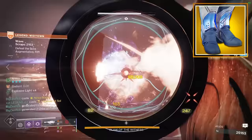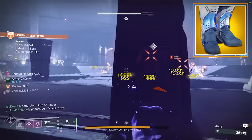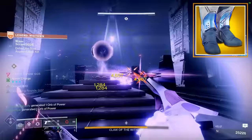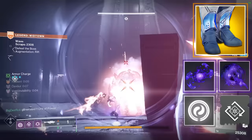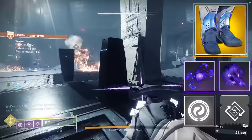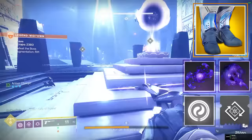Last but not least is our sixth way, and that is the Orpheus Rig exotic armor piece. We can get up to 50% of our super back pretty much instantly when we tether a group of enemies in this Onslaught mode. And then for all those tethered enemies, you also get 10% grenade, melee, and class ability energy back per tethered enemy — that's how you can throw a grenade, tether, and throw another grenade right away. Orpheus Rig gives you that first 50%, and then we combine those two fragments, those two mods on your helmet, and your weapon to make up the last 50% of your super.